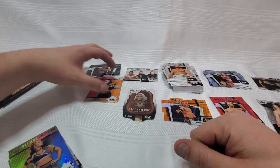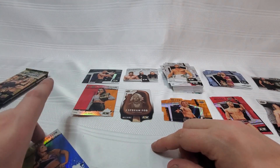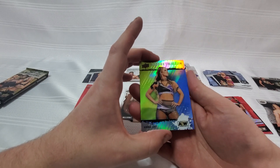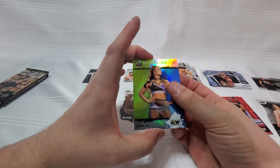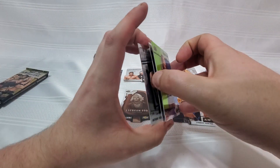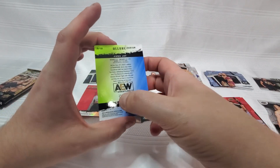Here's another Color Flow — this time a green-blue Color Flow, which is actually pretty high on the list. And if I had to guess, this is going to be our numbered card. There we go — 253 of 299. Man, these are glossy. They definitely put some time and effort into these.